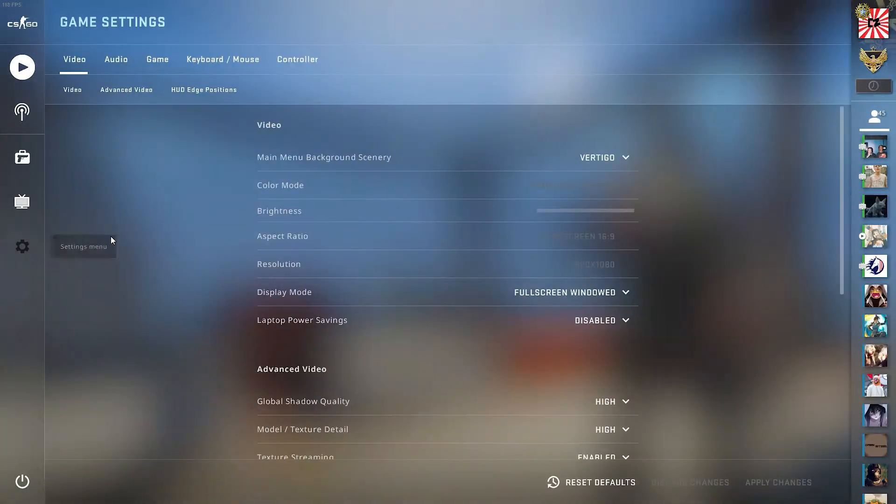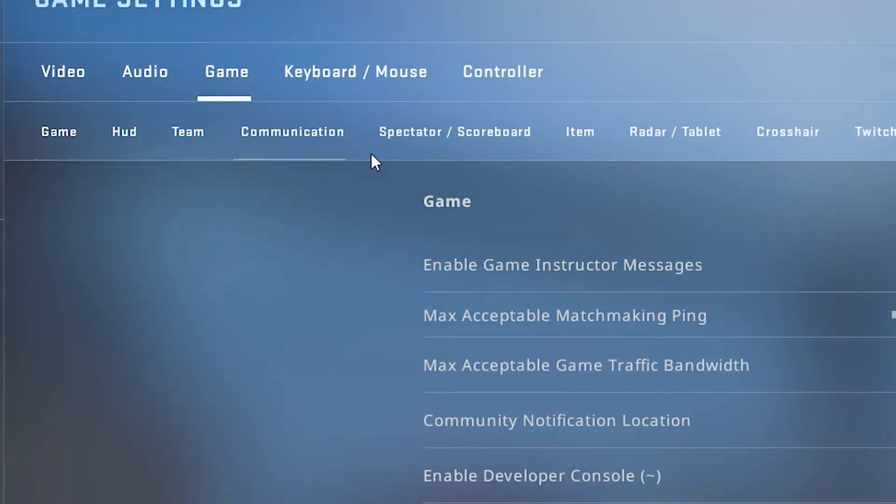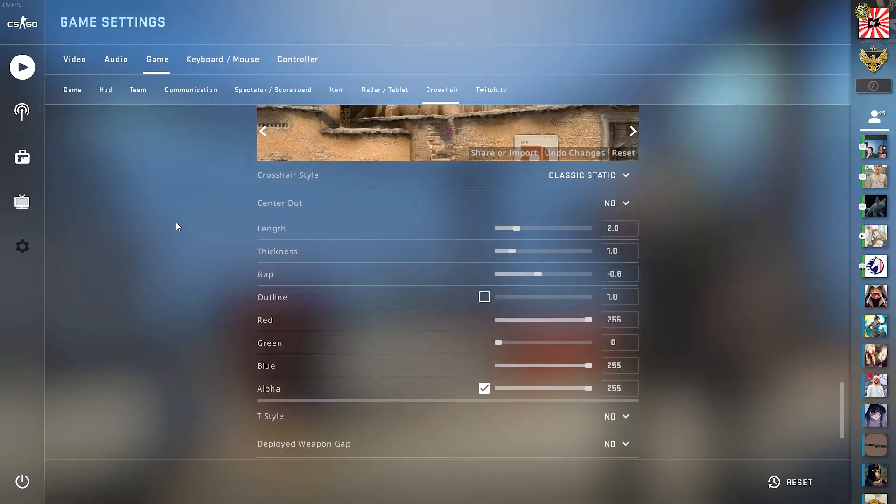If you come over here and click the settings icon to go into the settings menu and then come up to the top and click Game, you're going to see another drop-down menu up here and you want to come over to where it says Crosshair. This is going to take you down to the exact part in the settings where you can change your crosshair settings.